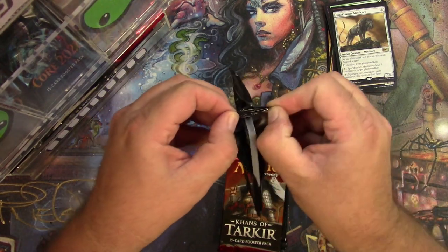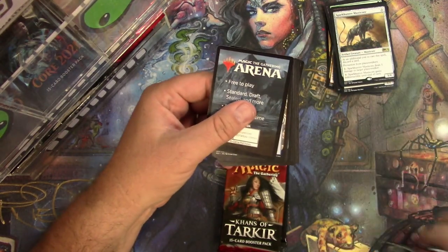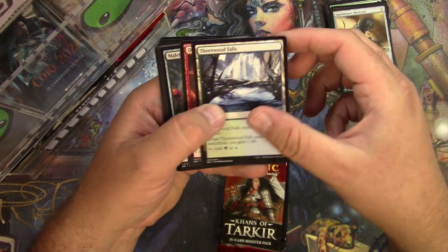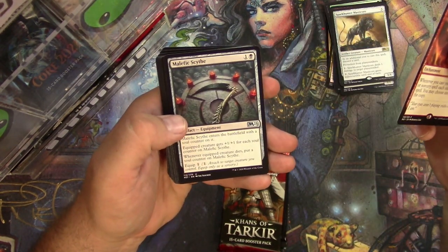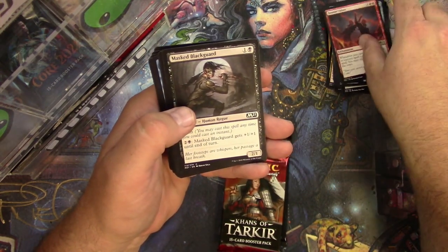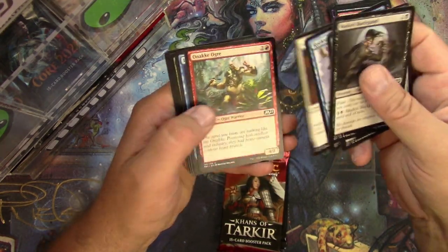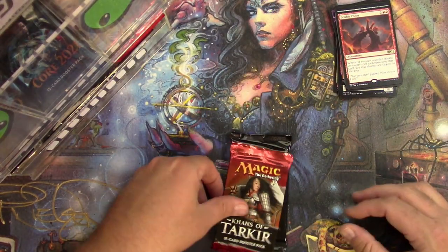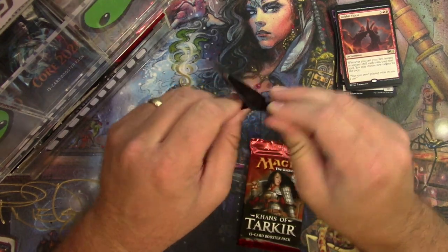That one didn't go all the way — it can't even open on the top. Just all around difficulties here. That's nothing. Thornwood Falls and a Double Vision. Malefic Scythe, Warden of the Woods, Tempered Veteran — there you go. That's it for those.